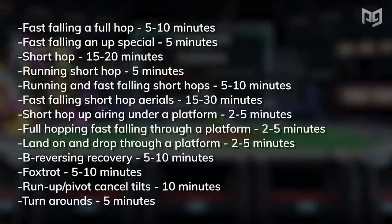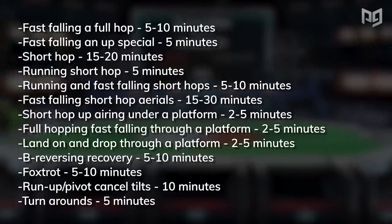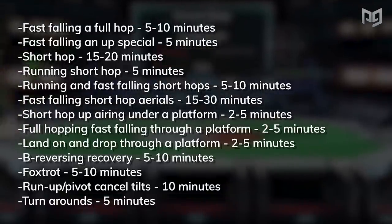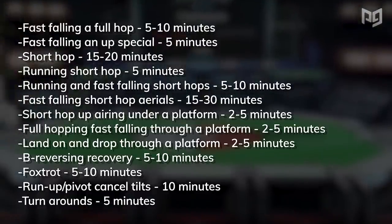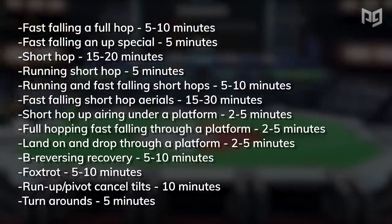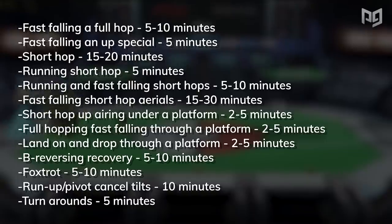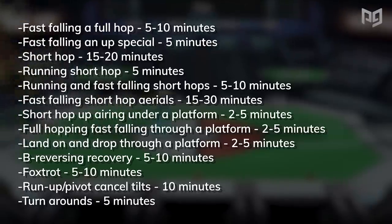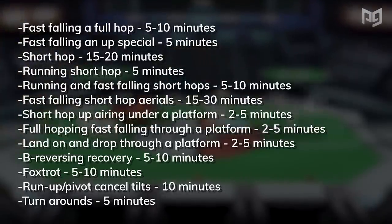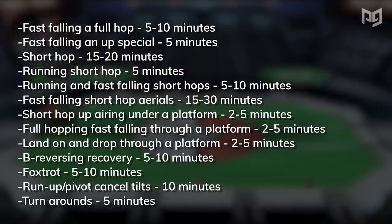Let's review the full list of exercises: fast falling a full hop — five to ten minutes; fast falling an up special — five minutes; short hop — 15 to 20 minutes; running short hop — five minutes; running and fast falling short hops — five to ten minutes; fast falling short hop aerials — 15 to 30 minutes; short hop up-airing under a platform — two to five minutes; full hopping fast falling through a platform — two to five minutes; land on and drop through a platform — two to five minutes; B-reversing recovery — five to ten minutes; foxtrot — five to ten minutes; run-up pivot-cancel tilts — ten minutes; turnarounds — five minutes.